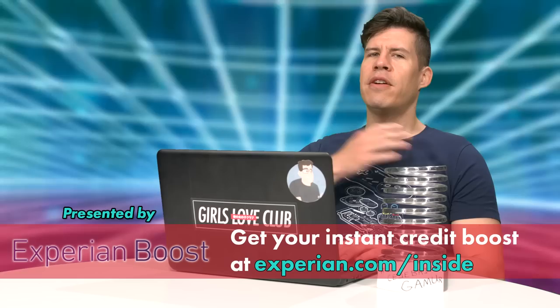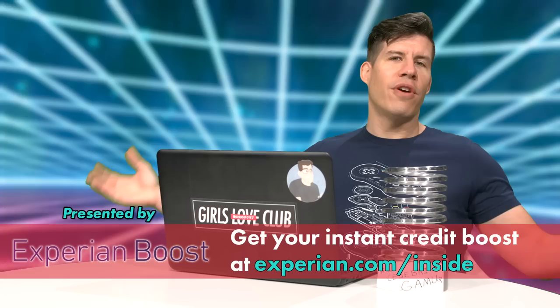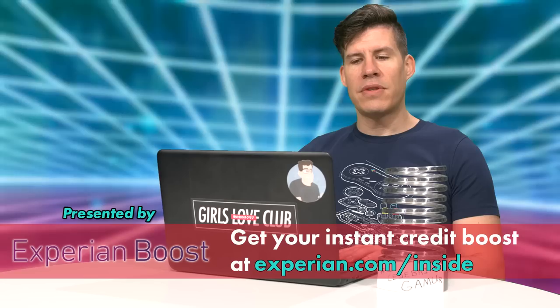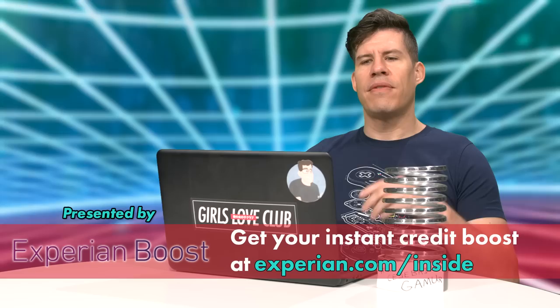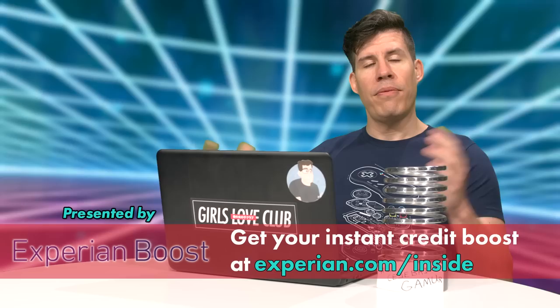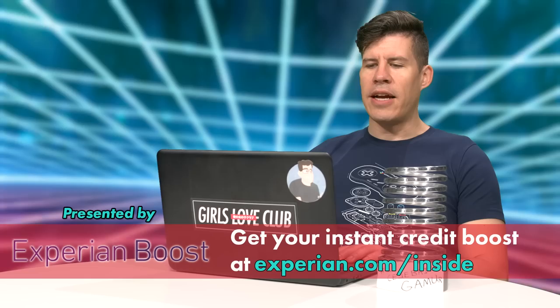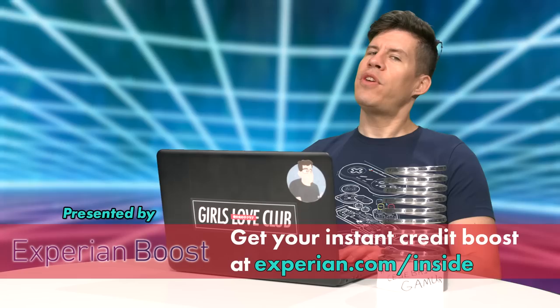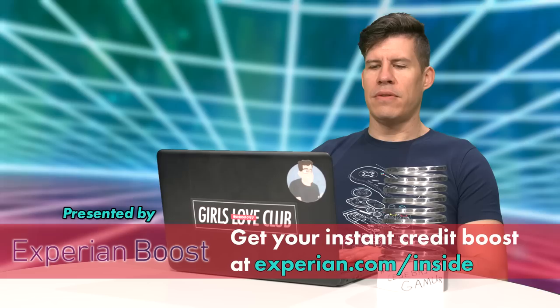Today's episode of Inside Gaming Daily is brought to you by Experian Boost. We here at Inside Gaming care about scores — the higher, the better. Experian Boost can help you climb those ranks. For the first time ever, they will actually use your utility payments to credit your credit score — your cell phone, your utilities, all that stuff. If you've been paying your bills, you should get credit for that, literally and figuratively, with Experian Boost. You can do it now for free at Experian.com slash inside. That's E-X-P-E-R-I-A-N dot com slash inside.